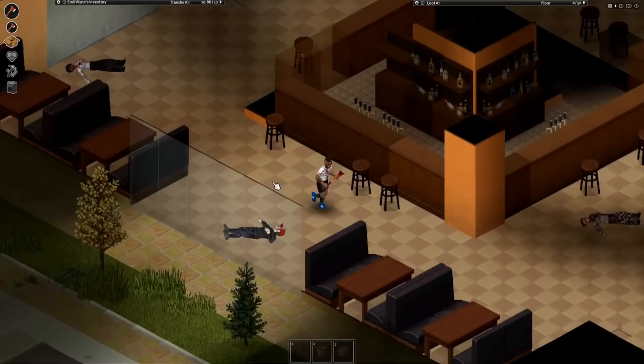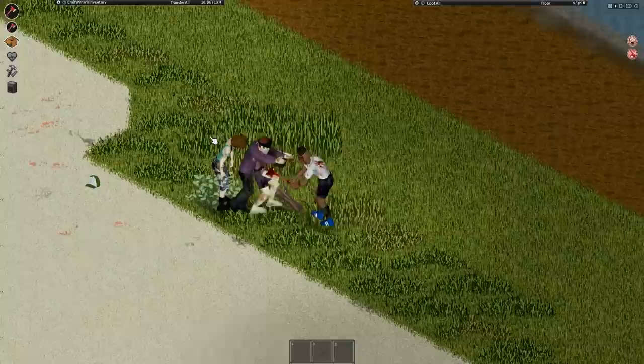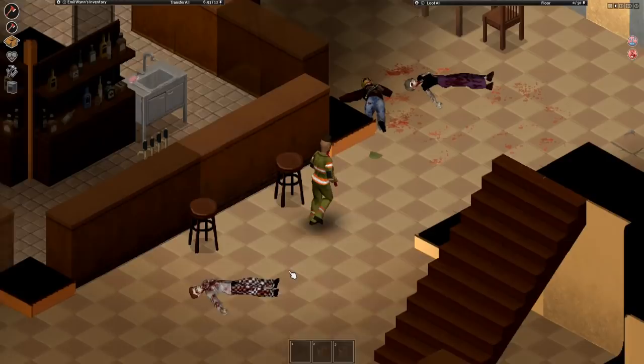Another small detail some people might not notice is clothing and the effects it can have on your character. While protection values are obvious, there are also pieces of clothing that affect run and combat speed either adversely or positively. For example, sneakers boost your run speed by 1.1, while boots lower your run speed by 15% — though heavier boots do deal more damage to the undead. It's good to look at these values and what you're actually wearing, as they can really change up your character's dynamic.